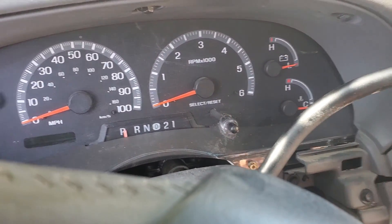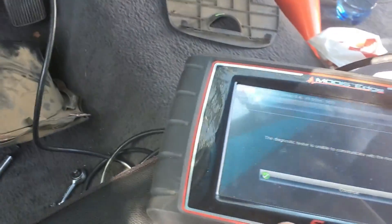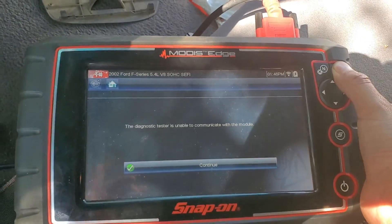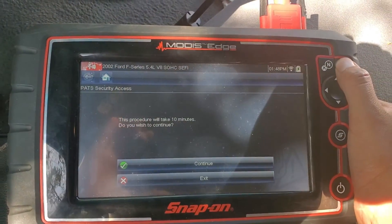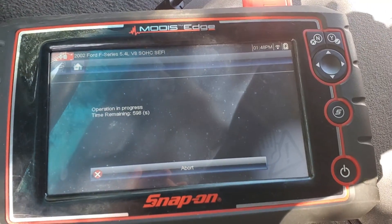I'm gonna be using a different tool today — I'll be using the Modis Edge. We're gonna get security access to the car. First thing, we're gonna put a key in. This is an all-keys-lost security access and it's gonna take 10 minutes to complete, so I'll be back in a bit.